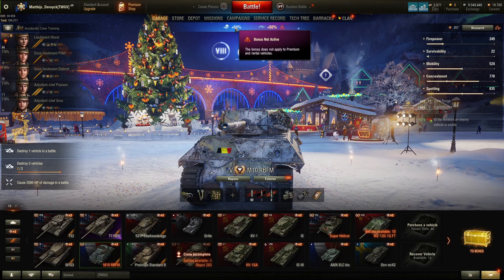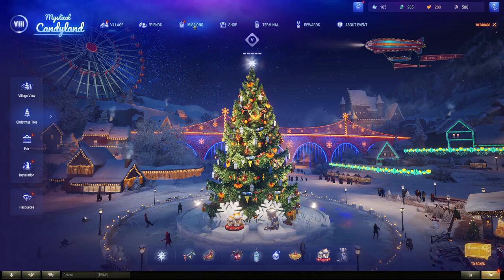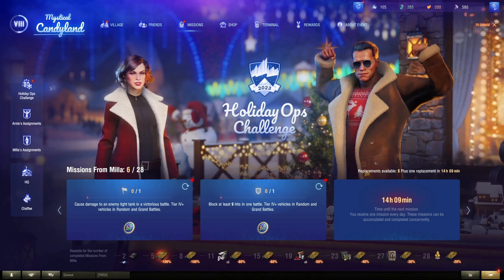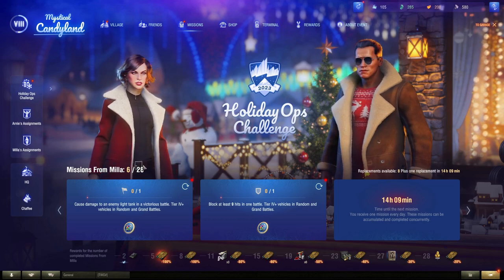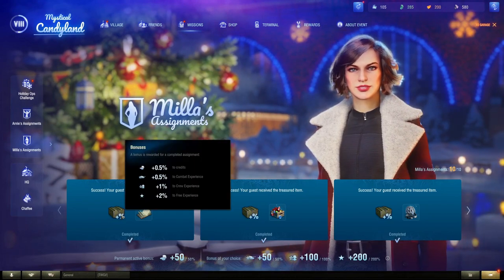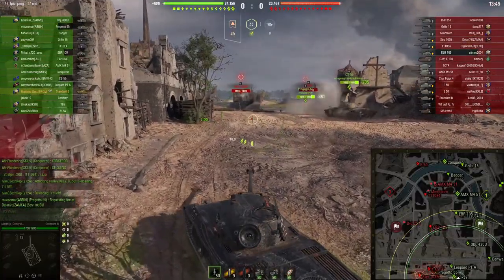Currently the Holiday Ops event provides a 50% credit boost if you complete all missions from Arnie and Milla — focus on Amber and Iron resources instead of Atmosphere. Note there is a restriction for this 50% bonus when combined with premium vehicles, but it still applies to all regular tanks. Also, be patient with your next acquisition: completing 28 missions rewards a 20% discount on the next tier 10 tank — 20% on a 6.1 million credit tank saves you 1.2 million credits.